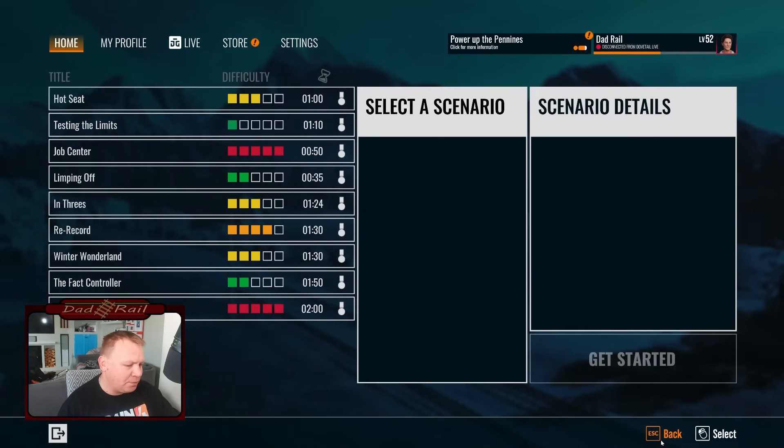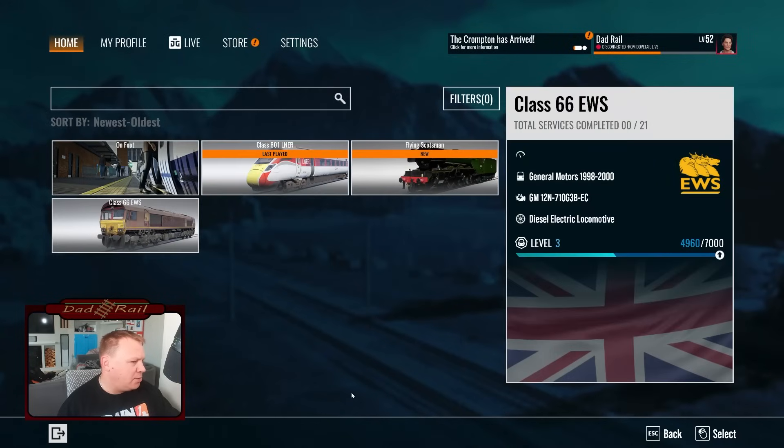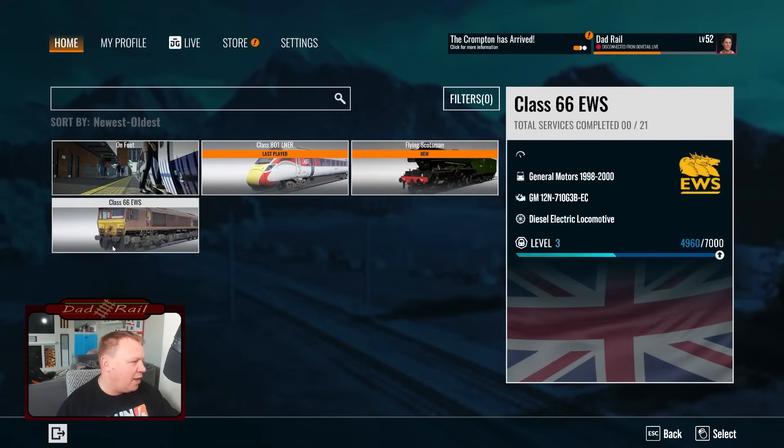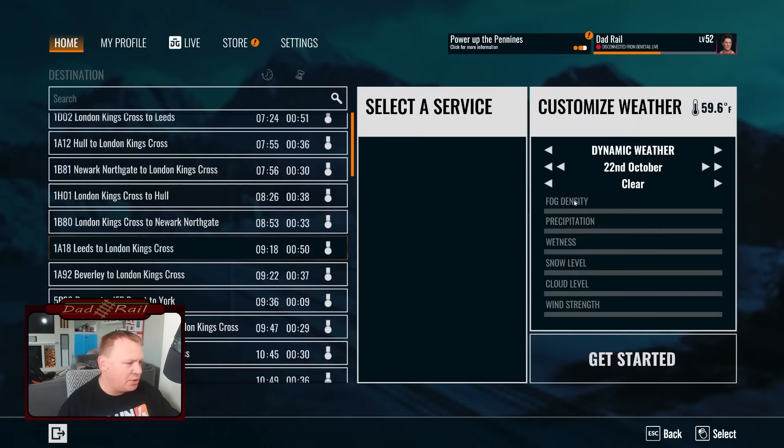We've got nine scenarios to complete. For today's video we are going to jump into timetable mode. We've got the Flying Scotsman — that's going to be a separate video or live stream along with the Class 66. Class 801 LNER, 801-1 and 801-2. We'll do the 801-1. We're not going to do the full route in this video, we're going to do about a half-hour run.